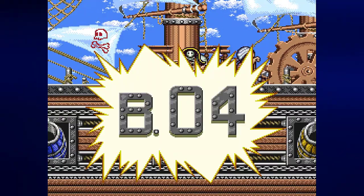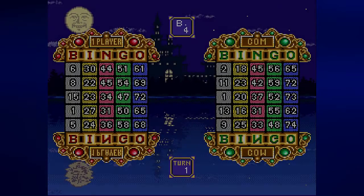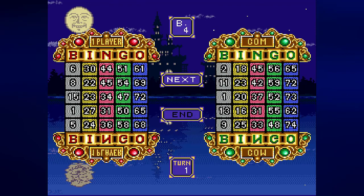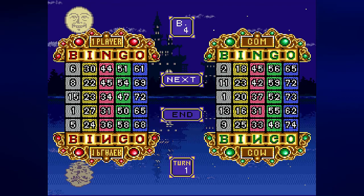When you get the cannon color you want, you'll fire a cannon and get a number for that color. Black is B, yellow is I, red is N, green is G, and blue is O. We got B4 — nobody had that.